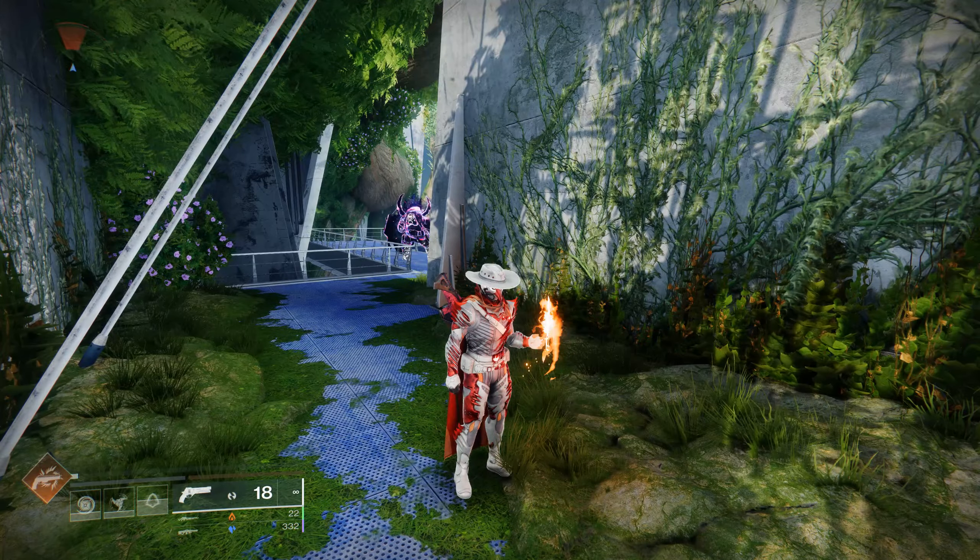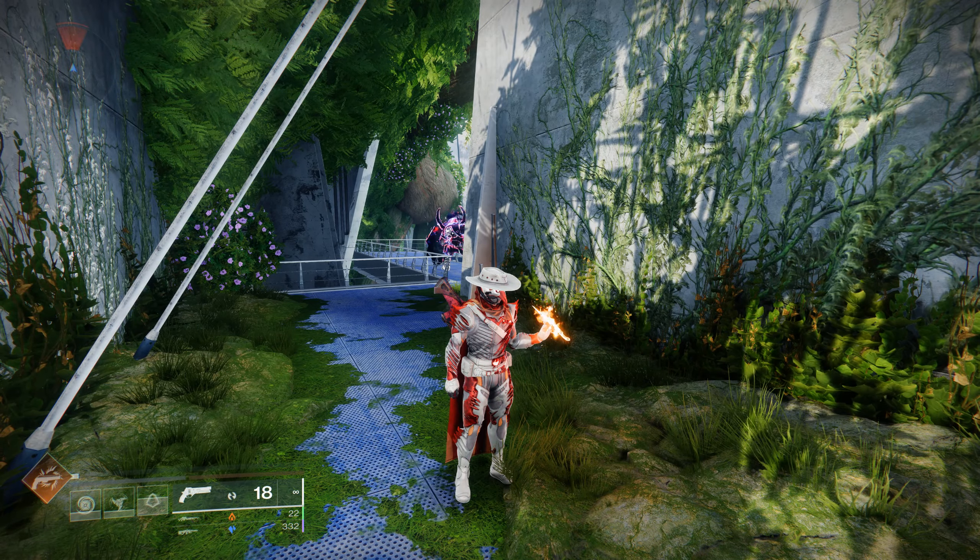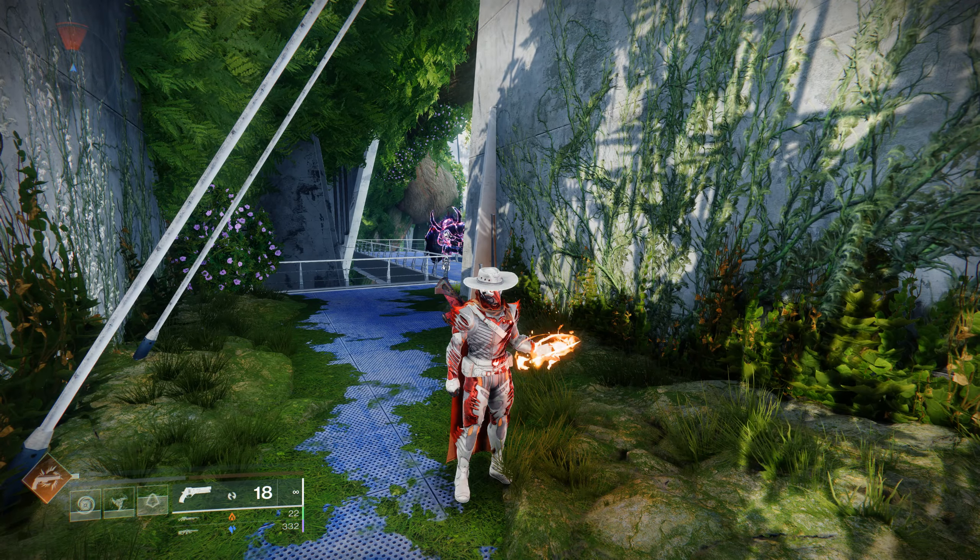Throughout The Final Shape and many other activities, including things like Excision, you will come across bound enemies in various forms. And if you don't know what they are, they are the prismatic glowing enemies, like that phalanx you just saw behind my hunter.